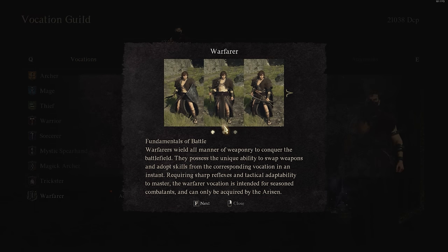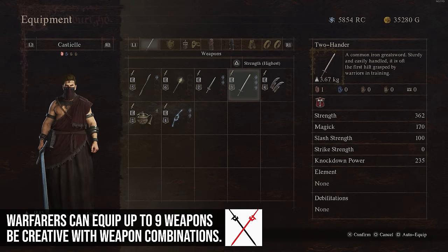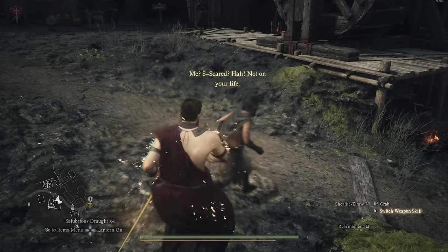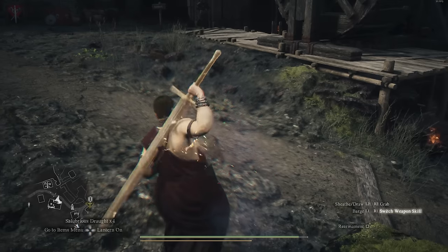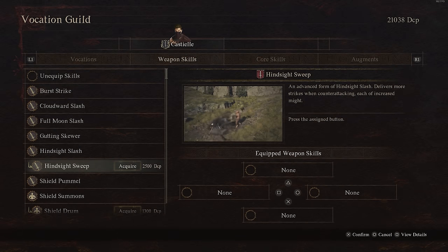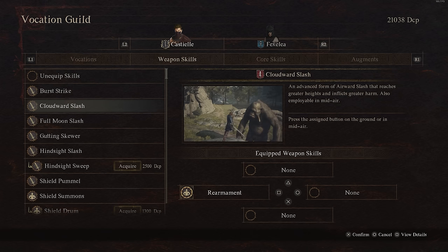Let's talk about the basics of Warfare and how this works. Warfarers can technically equip up to nine weapons and you can change the order of them in your inventory, but they can only have three skills. So if you had nine different weapon types, six of those weapon types wouldn't be able to use any of their class skills. You can still use core skills and basic attacks even without slotted skills, and you can use that to your advantage on a Warfare.